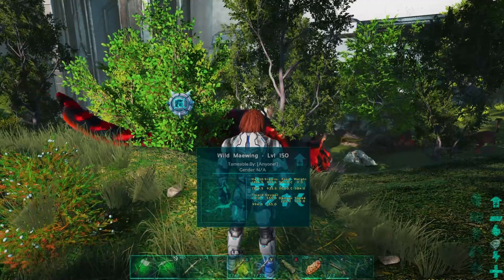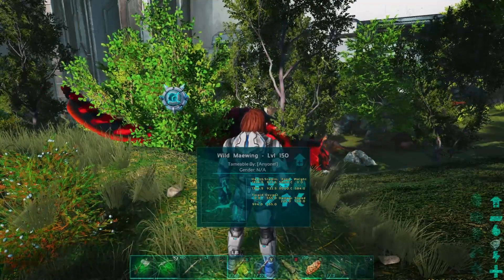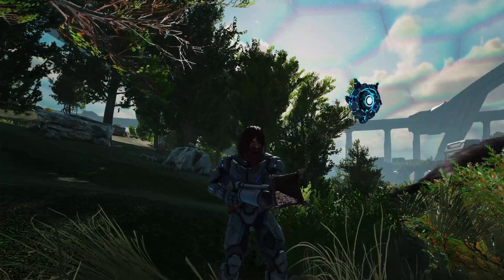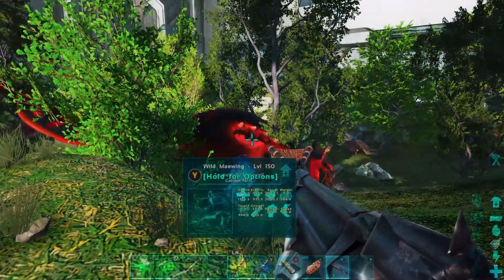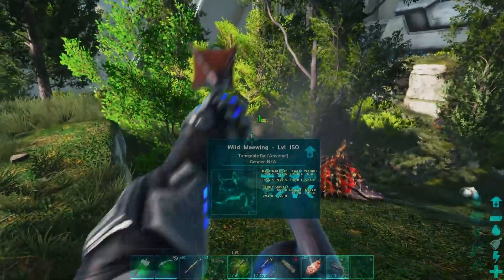Let's check out the stats: 1354 in health, 922 stam, 584 weight, and 225 melee right off the bat. Now of course if I shoot this thing it's gonna go on the run, which is why in the last episode we made the harpoon launcher - it's gonna make life so much easier. Ultimately I want to get this guy first, and I'd love to get another one so we could start breeding, but for right now one is good to go.